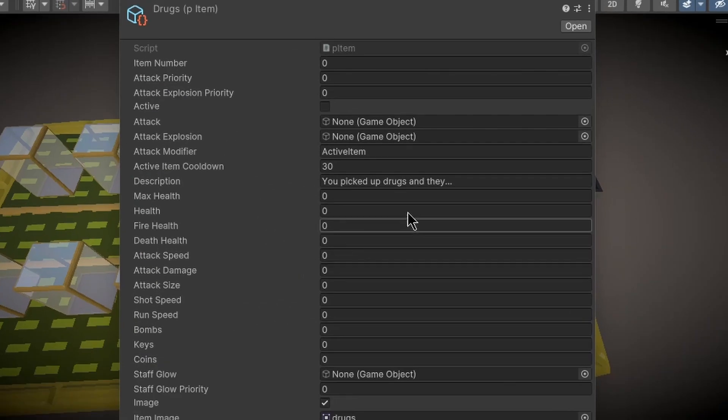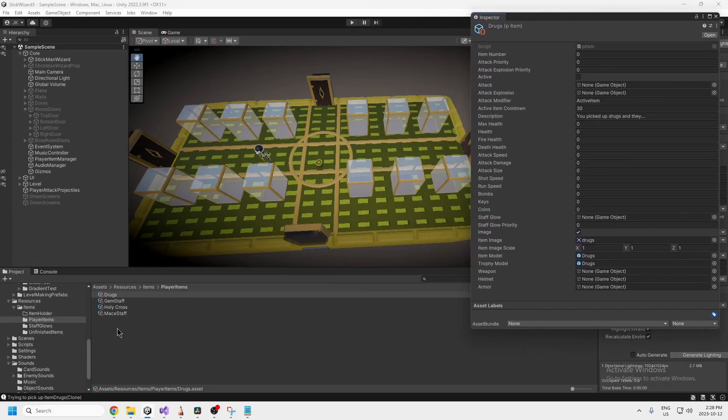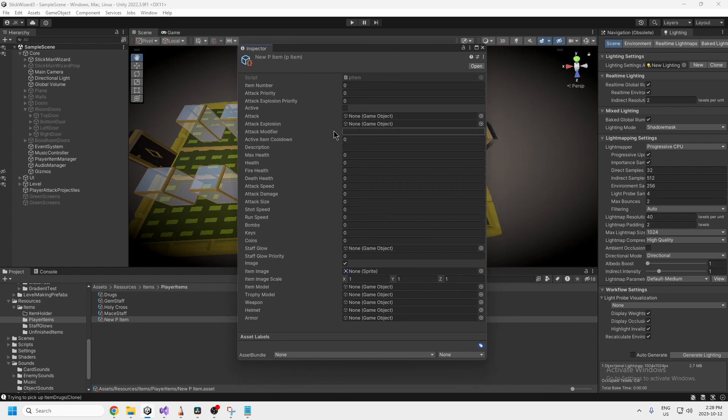In a previous video I showed how to use scriptable objects to create items. Right now I have four items: the drugs, the gem staff, the holy cross, and the mace staff. The benefit of scriptable objects is that to add a new item you just right-click, click 'Create', click 'Player Item', fill out the fields, and it's automatically added to your game. I'll link that video at the end.